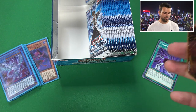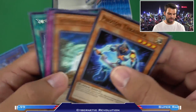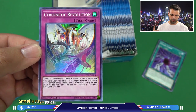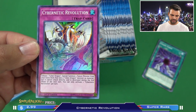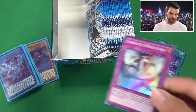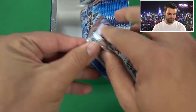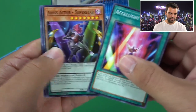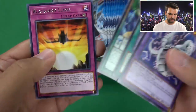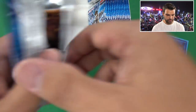Another Power Bond. Cybernetic Revolution and Super Strident Blast in the same pack. I like Cybernetic Revolution - tribute a Cyber Dragon, special summon one fusion monster from the extra deck that lists Cyber Dragon as material. It cannot attack directly and is destroyed during the end phase. Only activate once per turn. But still, you can get Cyber End and colossally obliterate an opponent's monster. Cybernetic Revolution and Accel Lights. We've got most of the rares in the set at this point.